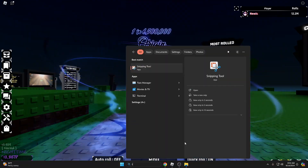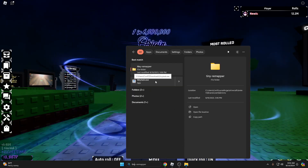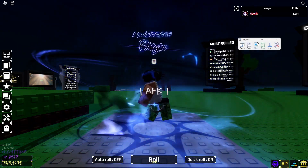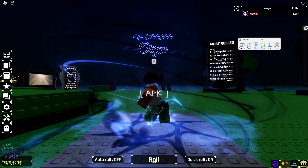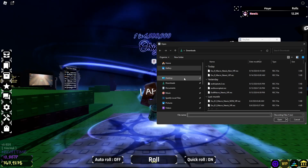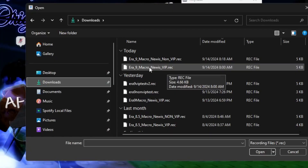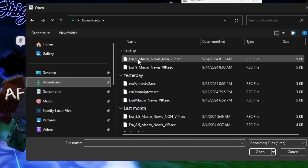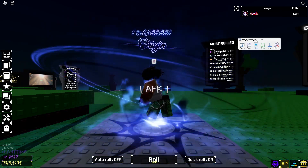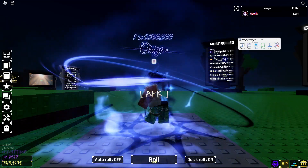Now let's get into the TinyTask portion. Go into your files, find wherever you downloaded TinyTask, and open it — it shows as a little tab in the corner. To load the macro you downloaded, go to Open, then Downloads, and you'll see both macros listed. Select the Error 9 macro — either VIP or non-VIP, whichever you downloaded. You'll know it's loaded because the title of the macro appears at the top. Don't play it yet because I still need to go over settings.